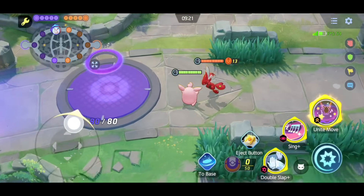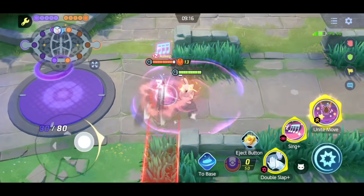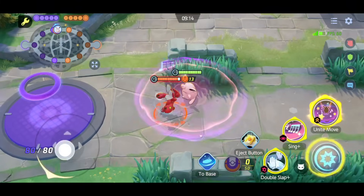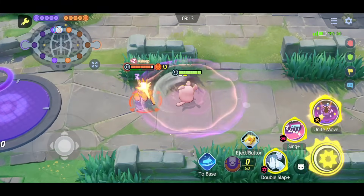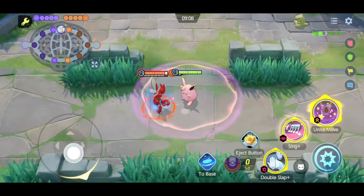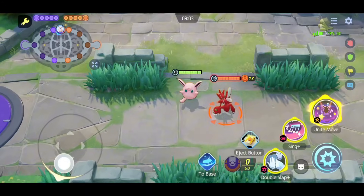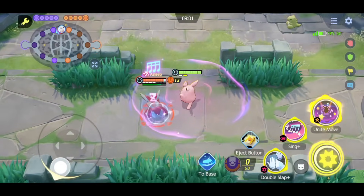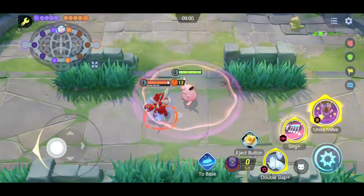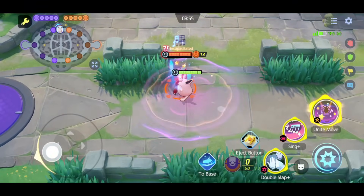But if you want to counter Glaceon's passive, just use any kind of slow effect on Glaceon and the passive will get activated. At that time you can use any big moves on Glaceon, like the unite move of Blastoise or Gardevoir. Now let's talk about the passive ability of Wigglytuff, which is called Cute Charm. This passive gets activated when Wigglytuff is hit by any opposing Pokemon at close range, causing the opposing Pokemon to come towards Wigglytuff without their willingness. To counter it, just attack Wigglytuff from a distance.